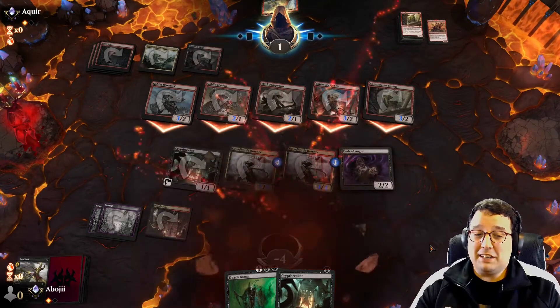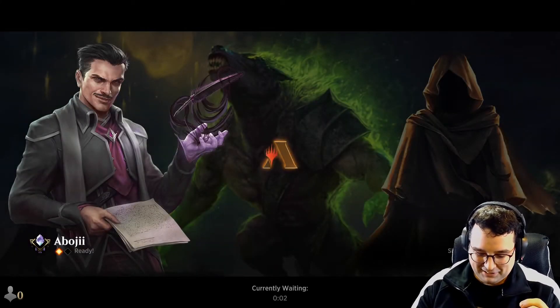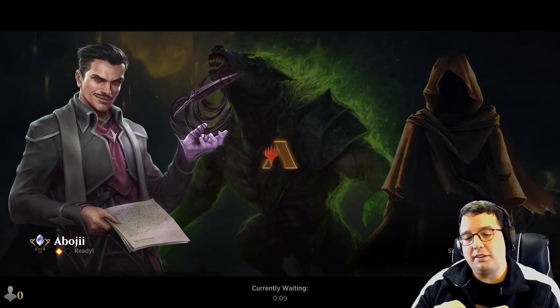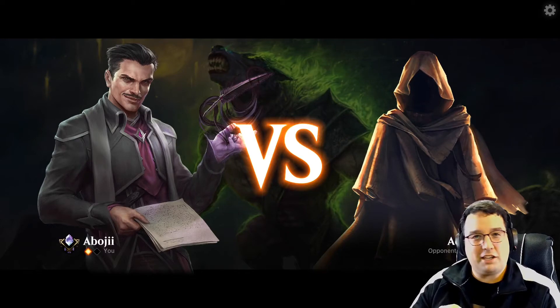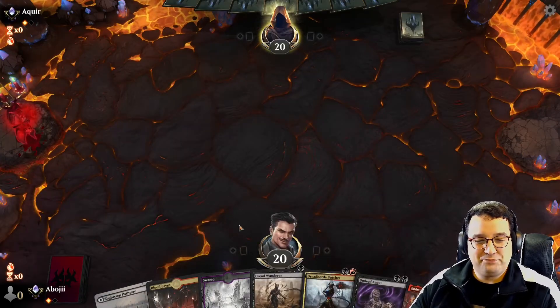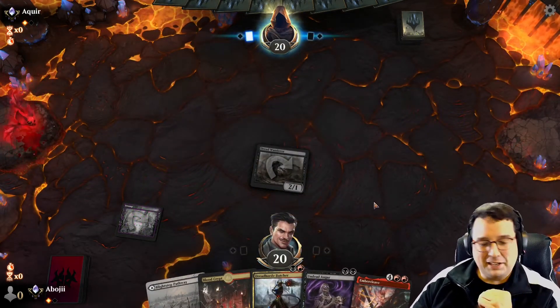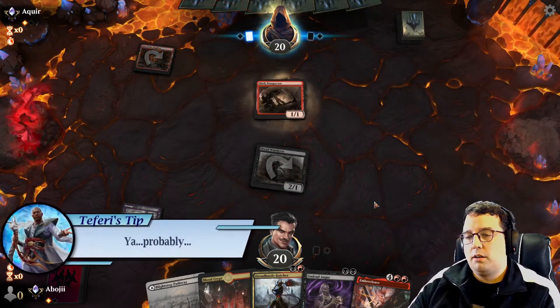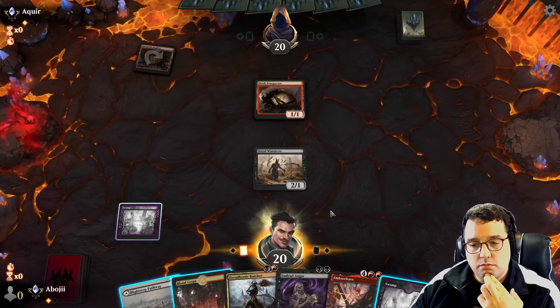What do you guys think of Muxus? It's so silly that one card can just instantly win the game on the spot like that from being so far behind. I could see a card bringing you back into an equal position when you're so far behind — like a Wrath of God or something — but to be able to take you from basically being dead to winning the game by quite a bit? I'm not salty though. I wonder if there was something I could have done — maybe like Fatal Pushing my own Dread Horde Butcher.